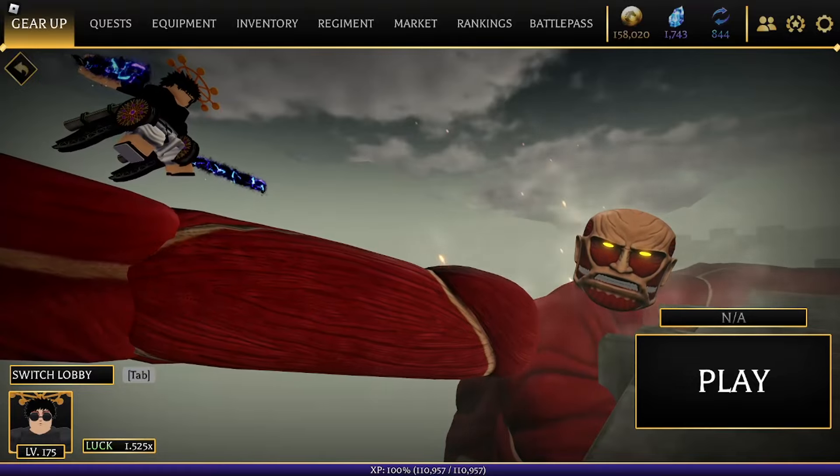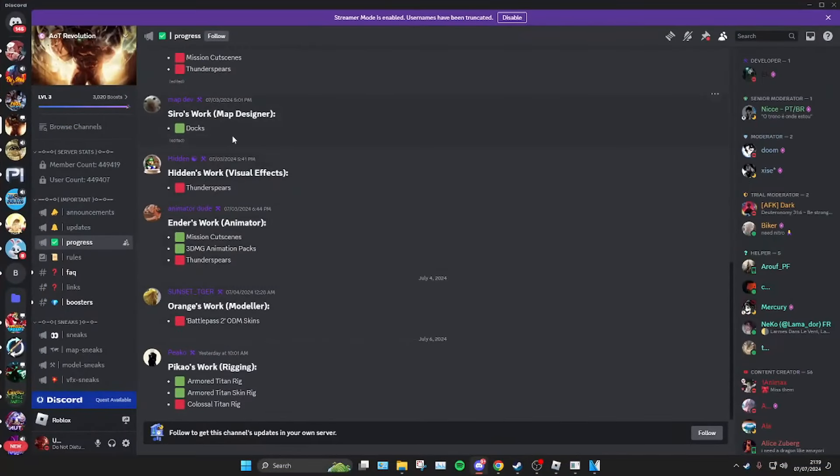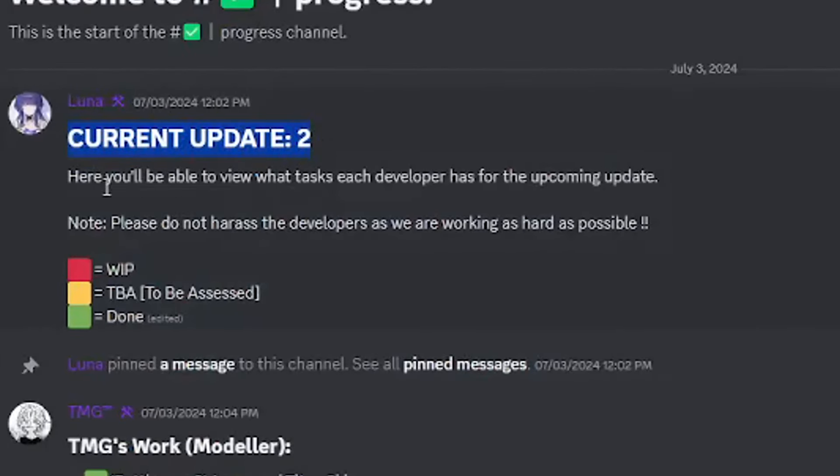So here's the information about Update 2. Let me open my Discord and scroll up. As you guys can see, the current Update 2 — here you will be able to view the tasks each developer has for the upcoming update.